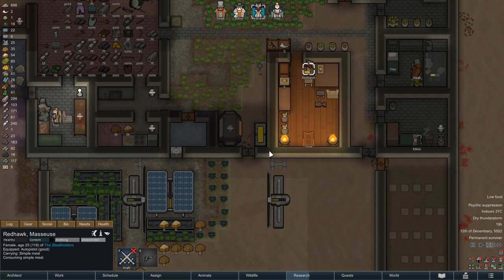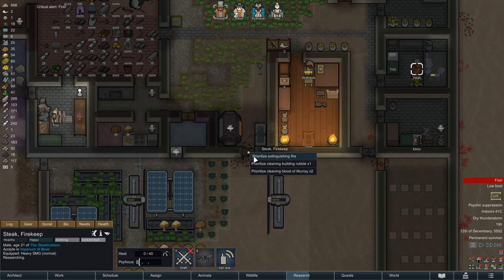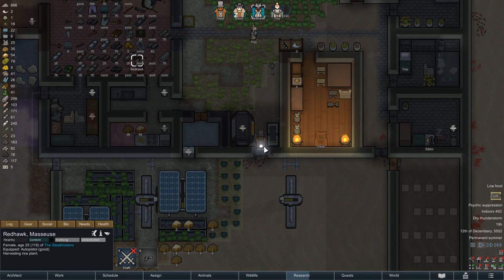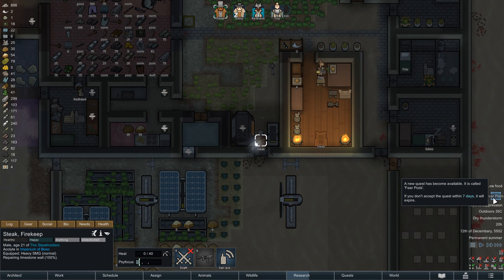Shortly after, everyone's favorite event in RimWorld strikes us for the first time. An electrical conduit short circuits, our battery completely discharges, and to top it all off we have a small fire breakout. Of course that is nothing that Steak can't handle, and to make up for the annoyance, Randy also sends us a potentially rewarding quest.